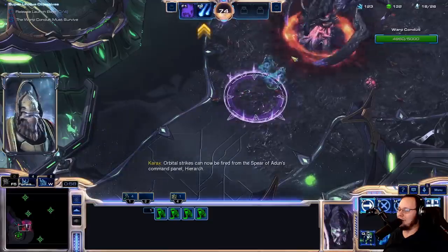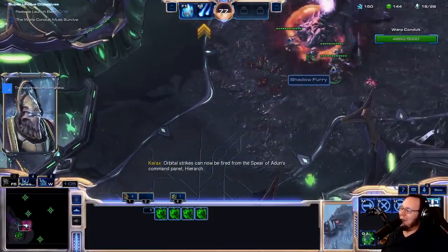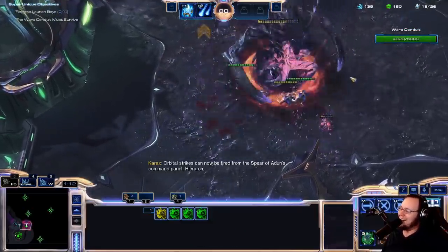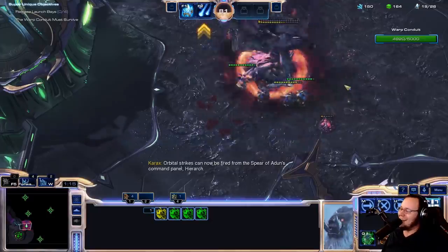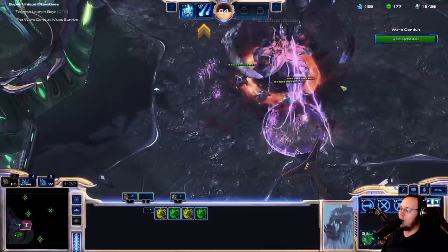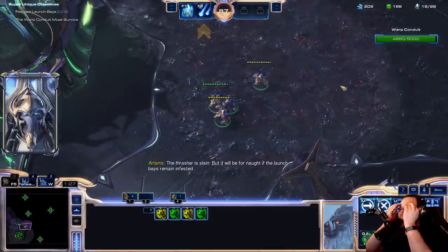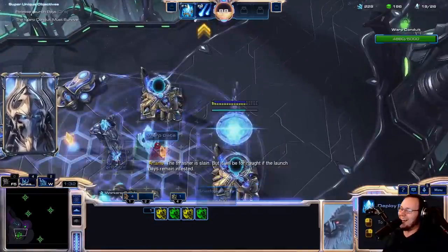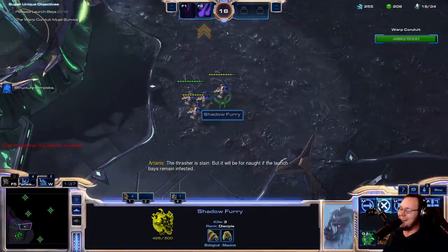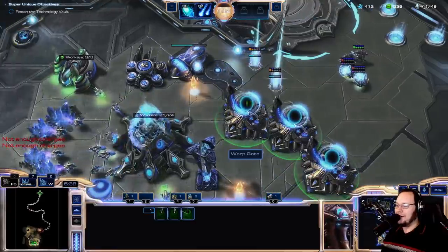Next up is the Dark Templar variant, the Shadow Furry. I feel like I should hate this, but I never would have ever thought of it, so I sort of love it. It was so out of left field for me that I can't believe that it happened. The Shadow Furies are super strong early on, but melee units do fall off fast in the later stages of Legacy of the Void. And single DTs being buff is pretty cool, but there's so many Banelings in later Legacy of the Void that they don't really do that well. Just for the creativity, it deserves an A tier, but probably a low A tier.